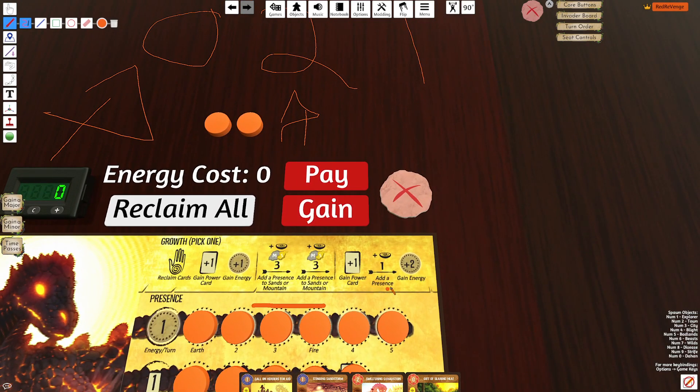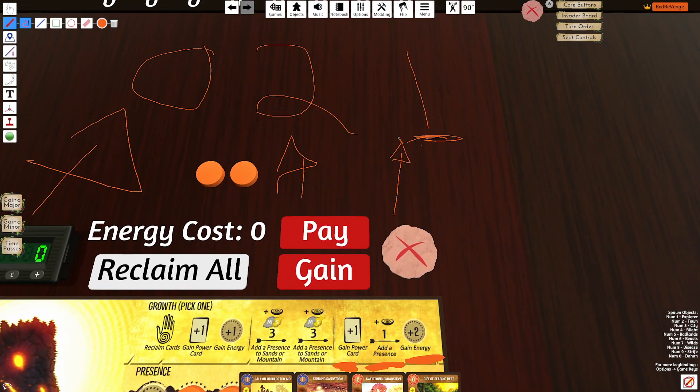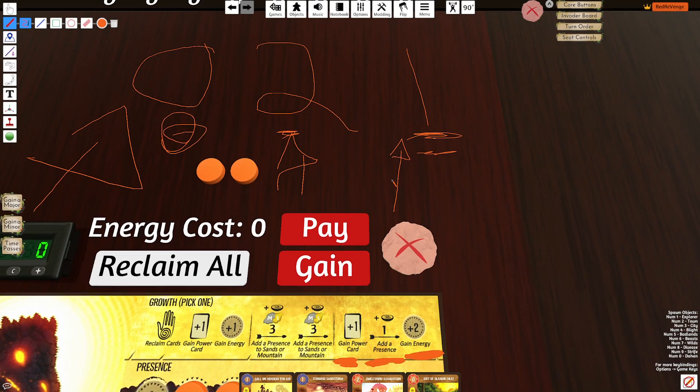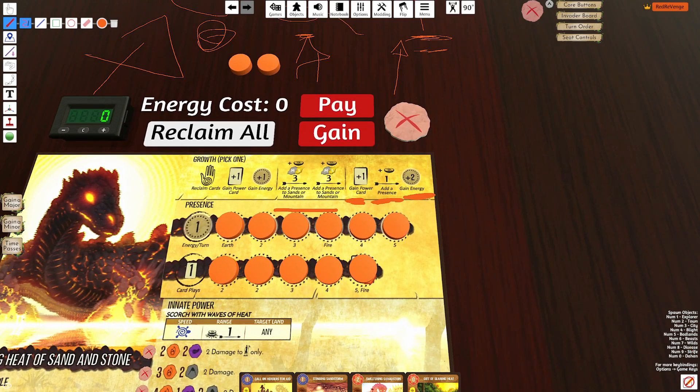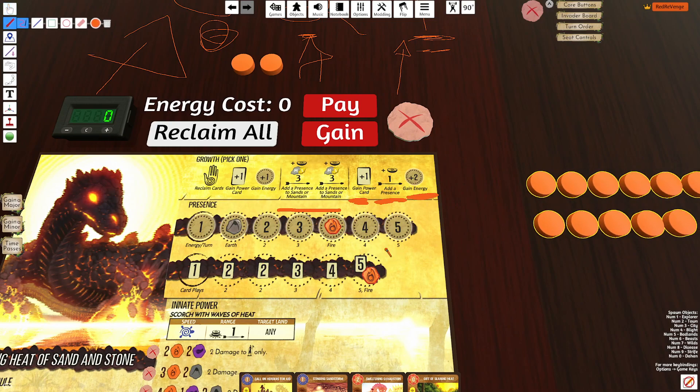Finally, you have a G3 that's going to give you energy. You'll place a single presence and then gain some cards. So no presence on reclaim, two on G2, and then one on your G3. Overall, the tracks are pretty reasonable, maxing out at five and five with several different elements.